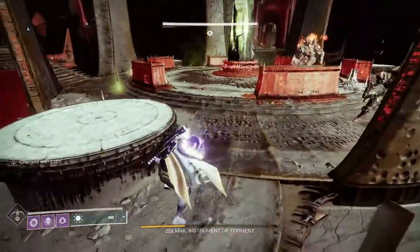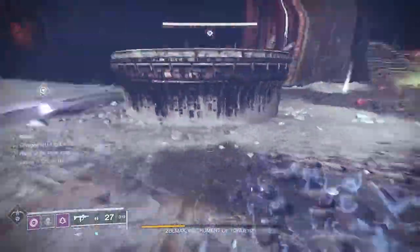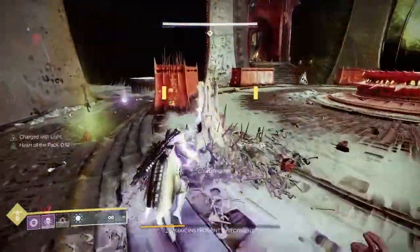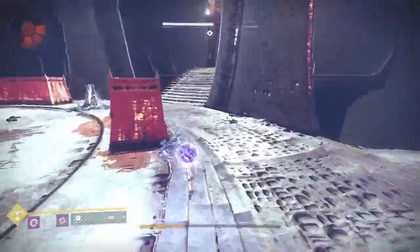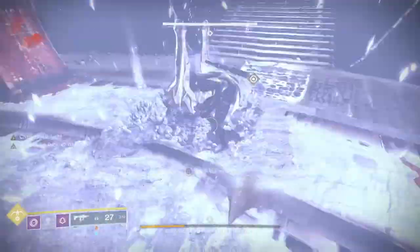One other concept to keep in mind is that your power level is determined by the average of all your highest gear — that's gear in the vault and on your current character. So it is character specific. It will take whatever you have, even if it's not equipped, plus what's in your vault, average those, and that tells you your current power level.